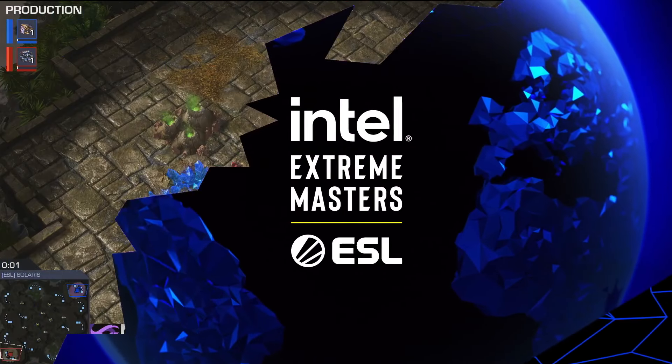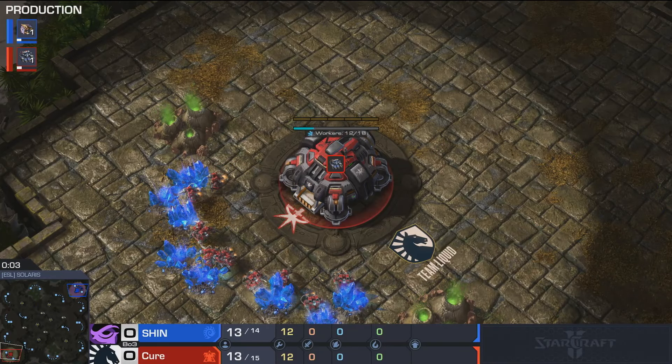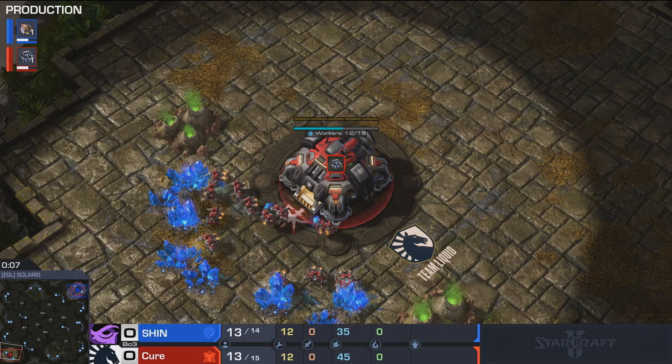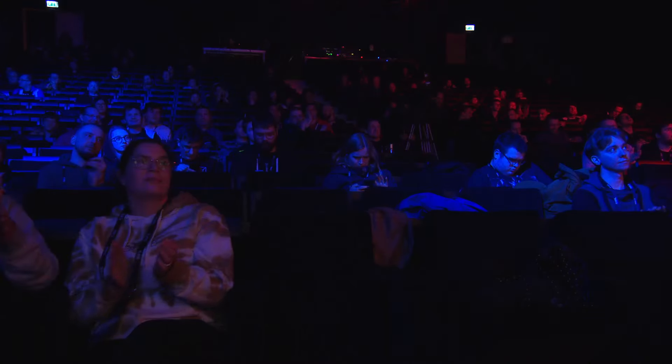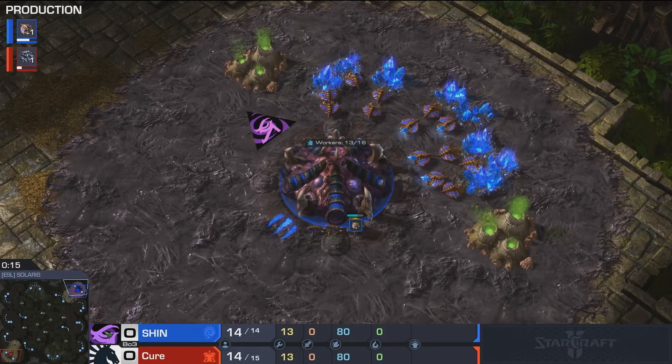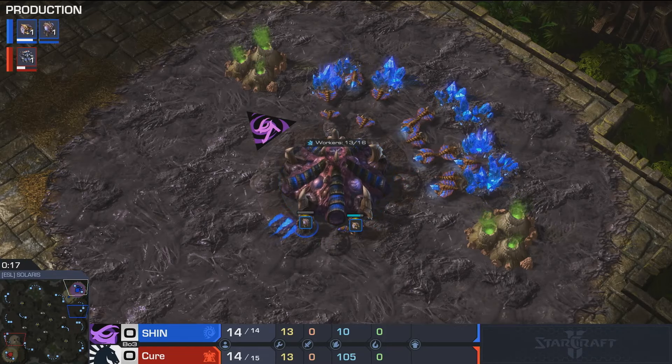Cure on the left, Shin on the right, spawning over here on Solaris to get things going. It is Team Liquid's Cure, and his opponent all the way in the upper right hand corner — it's Shin.